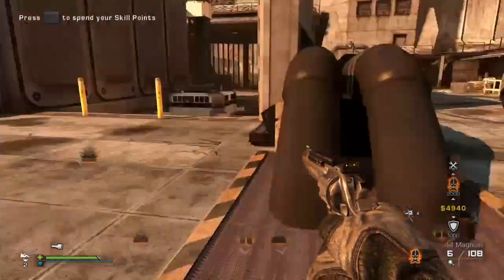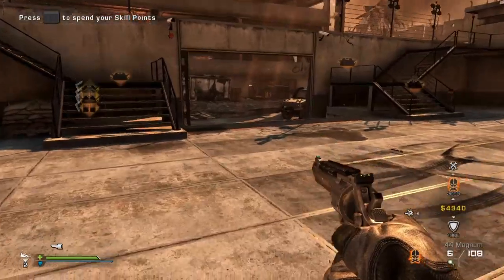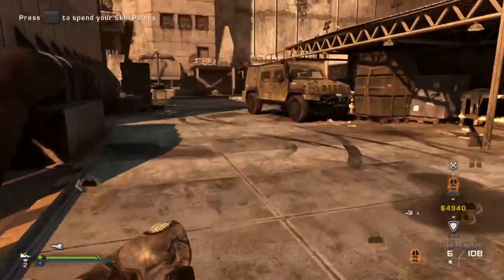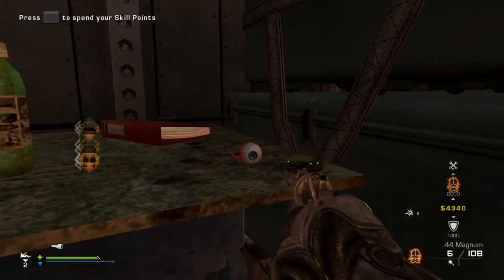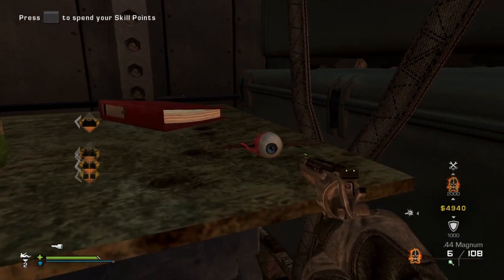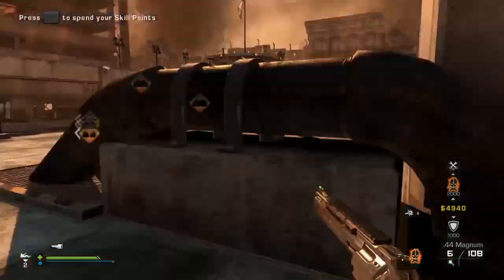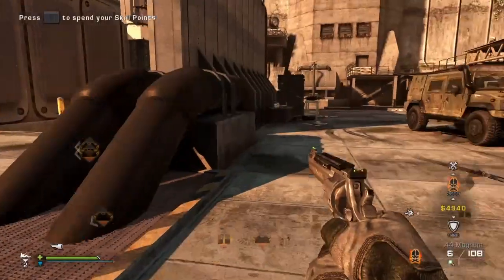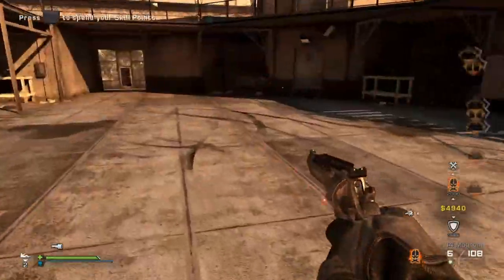Let's make this simple and easy. There are three eyeballs you got to collect around the map. They look like this little fella right here — you press square on them and it'll make a little noise, which means you picked it up.